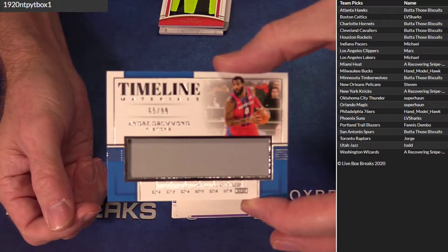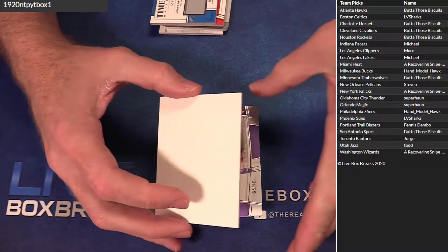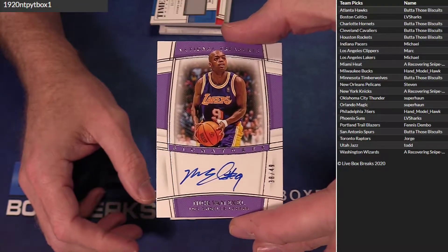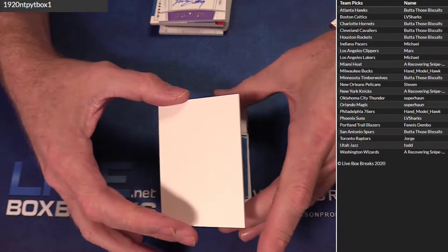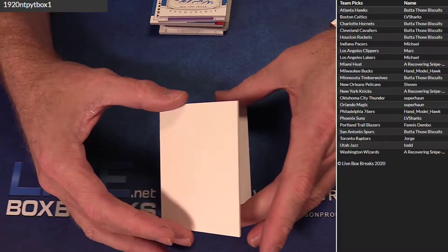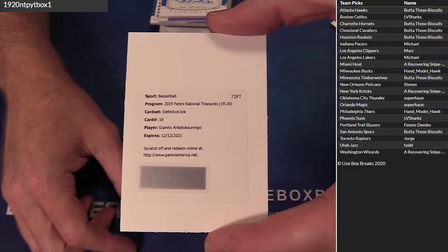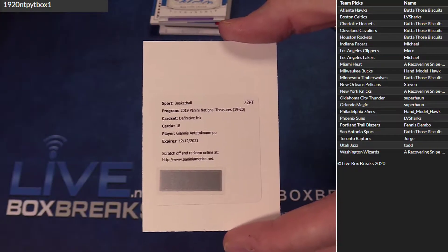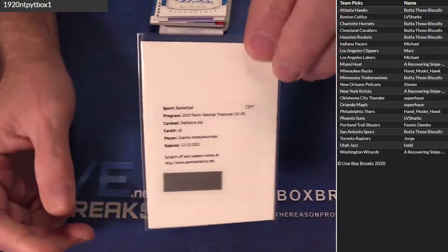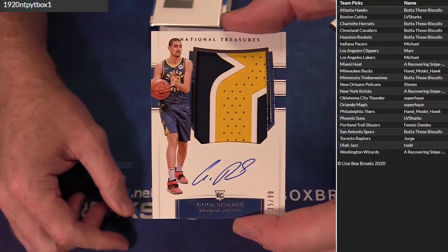Got a Drummond 99. For SM, got a Van Exel on-card numbered to 49 — Michael. Got a rando 99 for the Knicks. Boom — Giannis Definitive Ink and Mold! How about that, bro? Brought it right back to you, man. And we got our RPA Goga for Michael.